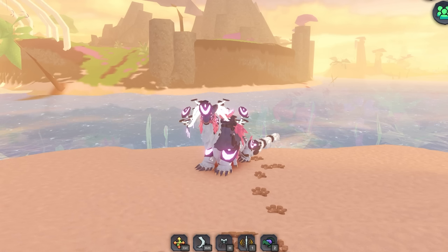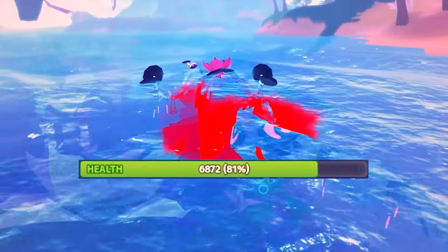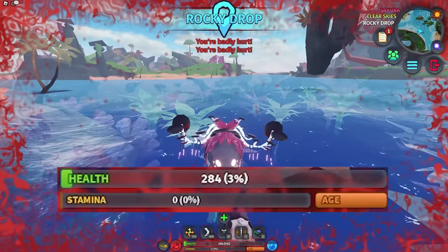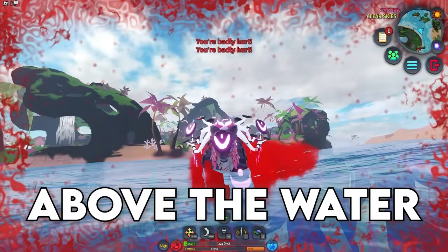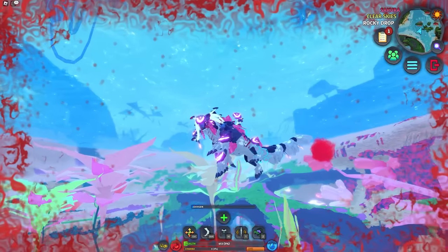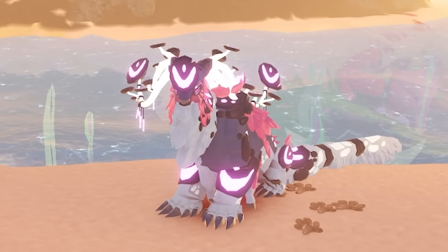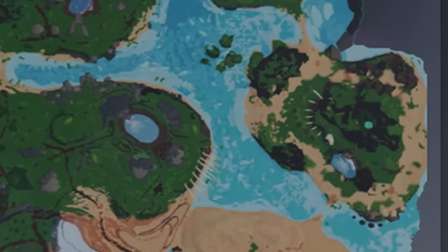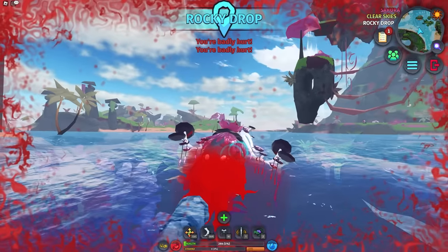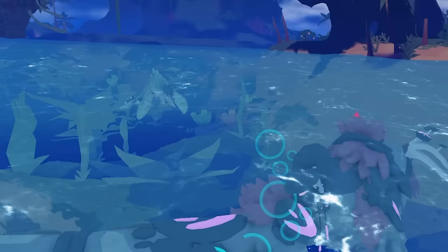Number 9. Drowning can't kill you — well, kind of. When you traverse water as a terrestrial, your stamina will drain rapidly and you'll start taking damage, but it won't actually kill you. What will kill you is when your oxygen runs out. So as long as you keep your head above the water, you won't die. Here my stamina is gone, but I'll only die when my oxygen is completely out. This can assist greatly when traversing the map — for instance, if I want to get over to Flower Cove, I can just try to cross the water now that I know I won't actually die from stamina loss. Obviously though, look out for anything lurking underneath the surface.